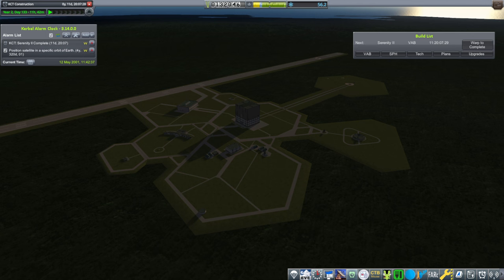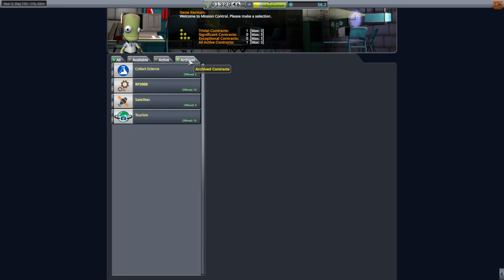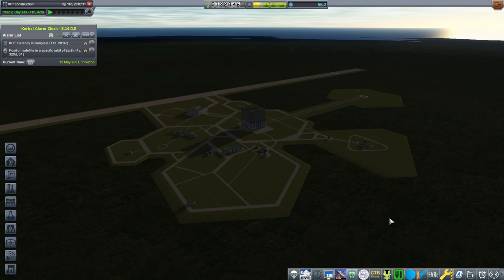Hi everyone, and welcome back to my RP2000 career in Kerbal Space Program 1.12. We have completed the Lunar Flyby contract, and we owe the contract system a completion of a successful re-entry. For some reason it read that as complete even though I didn't actually do it, so I feel compelled to actually fulfill that one.